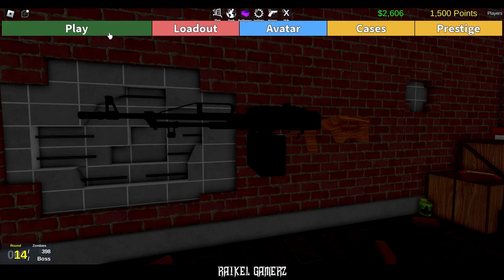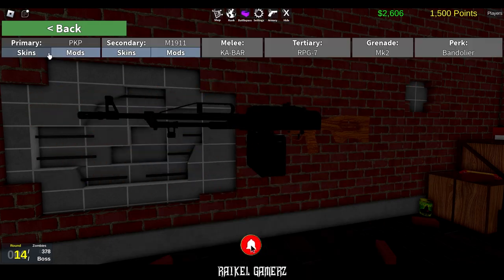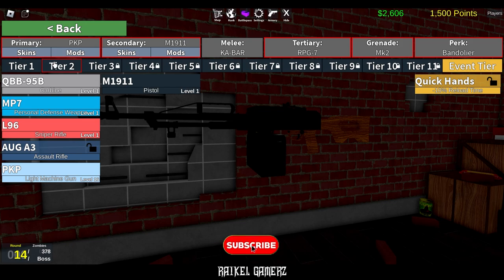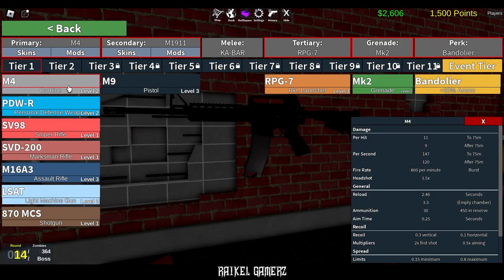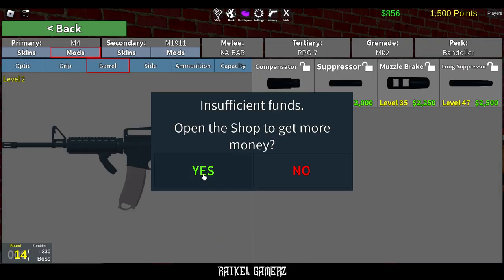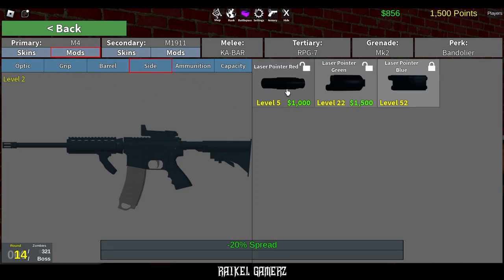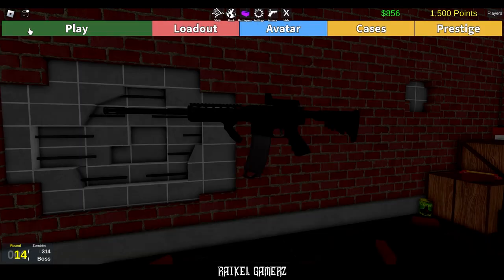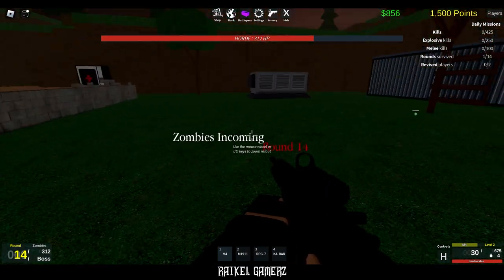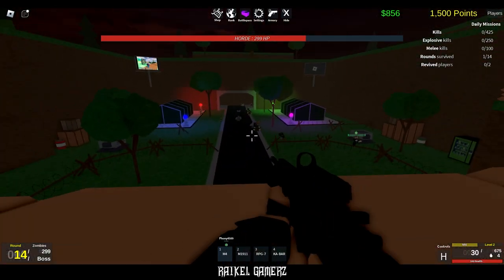Hello guys, welcome back to my YouTube channel. Today we're playing Zombie Uprising. This is my weapon right here — wait, this is the wrong weapon I think. But this is the right weapon right here, the M4. So let's make some mods here. Suppressor... I don't have enough for a suppressor, that's alright. I don't have money for that either, that's alright. Let's go.